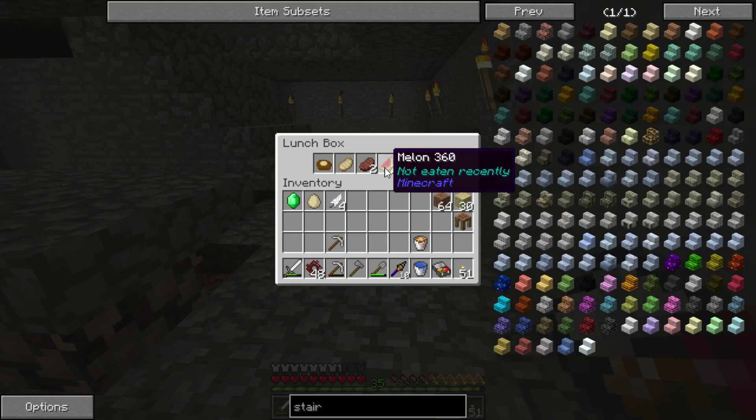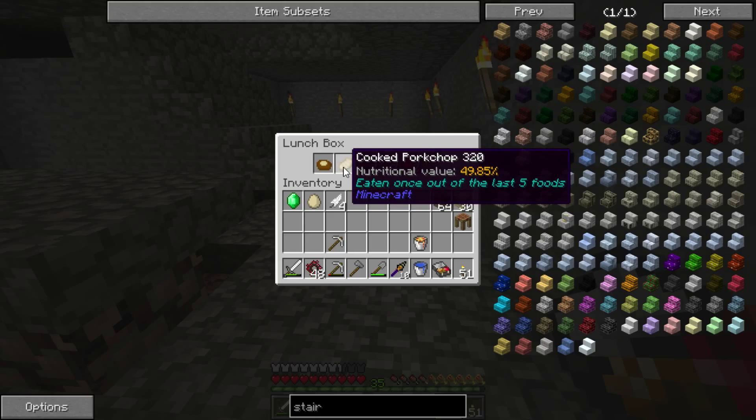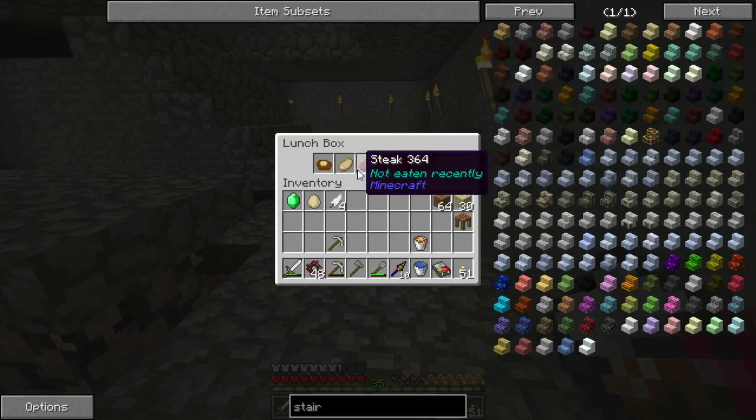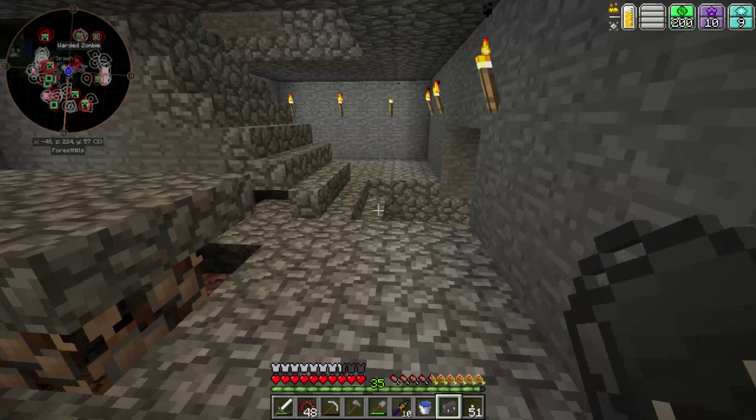It holds two of each of different types of food. You can hover over it and it'll show you whether it's been eaten recently. With the Spice of Life, you have to eat different things all the time. When you have something not eaten recently — within, I think, four or five times recently eaten — it's eaten once out of the last five foods. So you cycle through and then it kind of resets. You don't have to worry so much about holding a bunch of food in your inventory — it's all held inside this lunchbox. It's awesome.